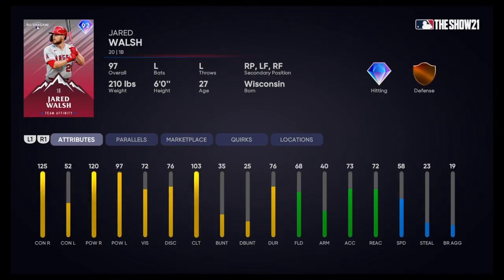Next up, we got a breakout player this year — Jared Walsh, who you can also put in at relieving pitcher. He can play first base, relieving pitcher, left field, and right field. 125 contact vs right, only 52 contact vs lefties. 120 power vs righties, 97 power vs lefties. There are many better left-handed hitters in the game that hit better against lefties. He's definitely going to mash against righties, but if there's a lefty in the lineup and you have him hitting in the top five, you may be in some trouble.